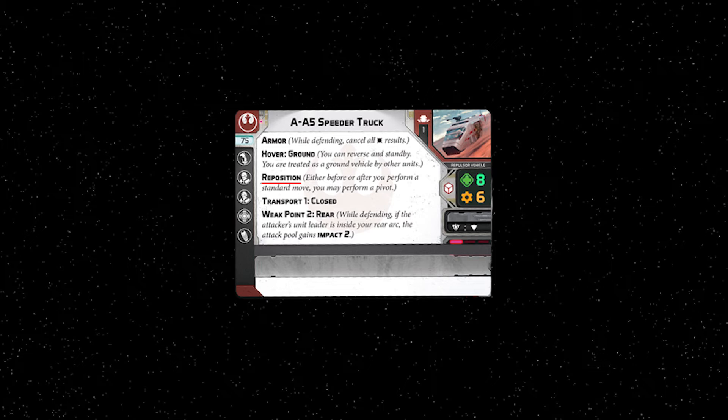Keep in mind that any vehicle can perform a pivot as a movement action. Reposition just allows you to do so for free as a bonus for moving. Also, a reverse, strafe, or pivot is not a standard move, so it does not trigger a reposition. Standard moves are only speed x moves and compulsory moves.